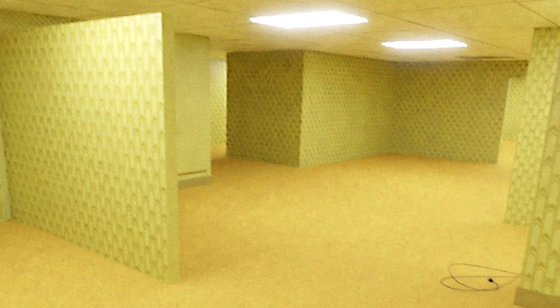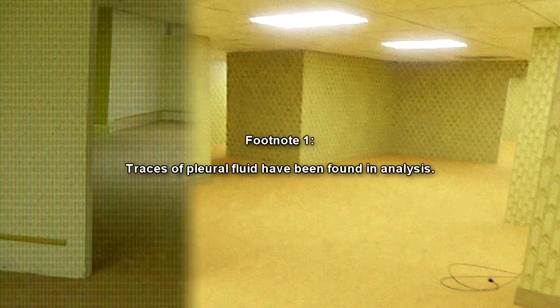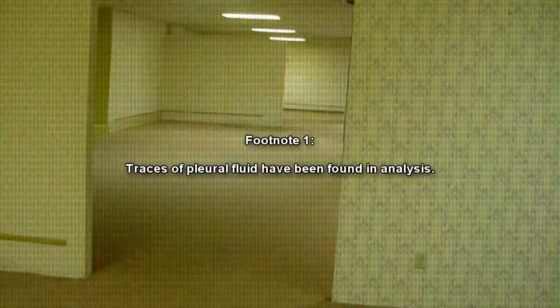The installed lighting flickers inconsistently and hums at a constant frequency. This buzzing is notably louder and more obtrusive than ordinary fluorescent humming, and examination of the fixtures to determine the source has been inconclusive. The substance saturating the carpet cannot be consistently identified. It is not water, nor is it safe to consume. Traces of pleural fluid have been found in analysis.